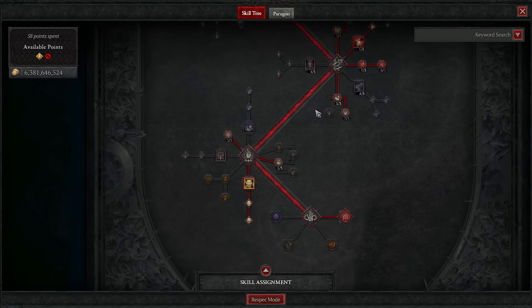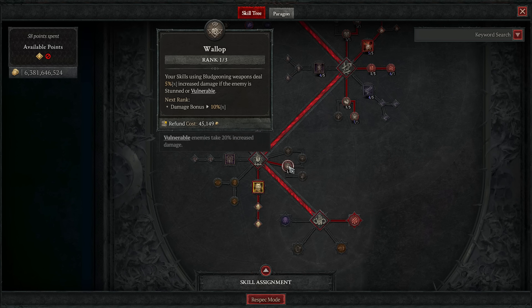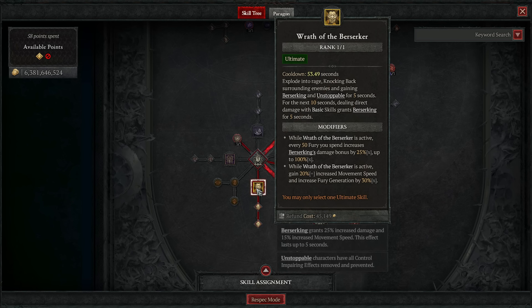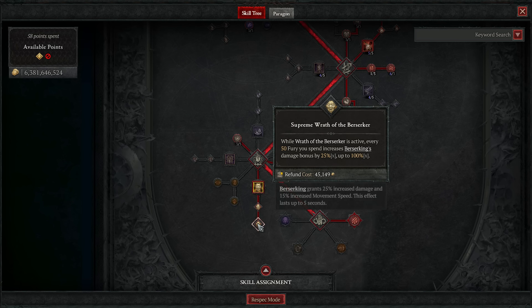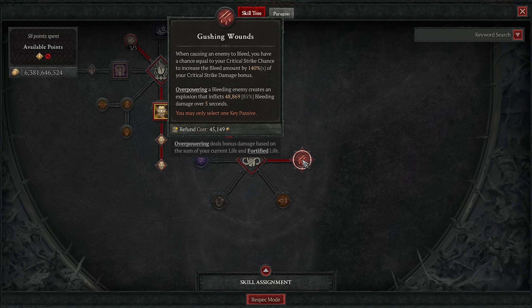Go to the ultimate skills: grab Duelist and one point in Wallop — it doesn't work with bleed but we had a spare point. We also want Wrath of the Berserker. Then go to the key passive: Gushing Wounds is massive for stacking bleeds into insanity. This makes crit chance the most important stat, followed by crit damage and vulnerable.